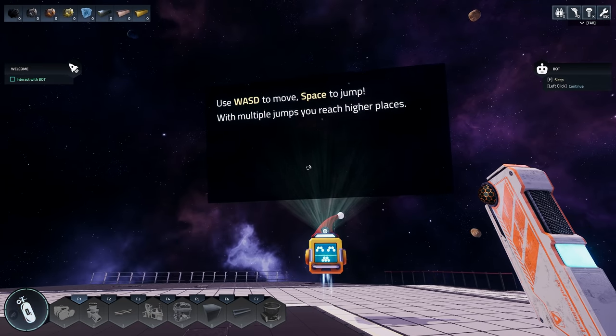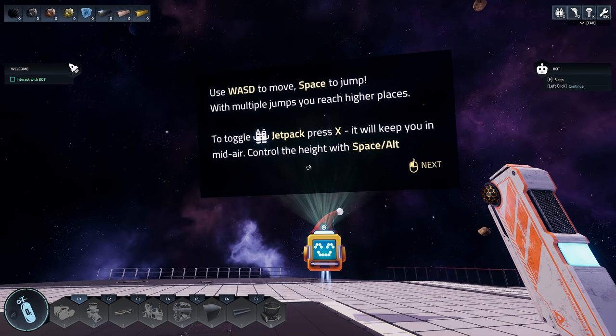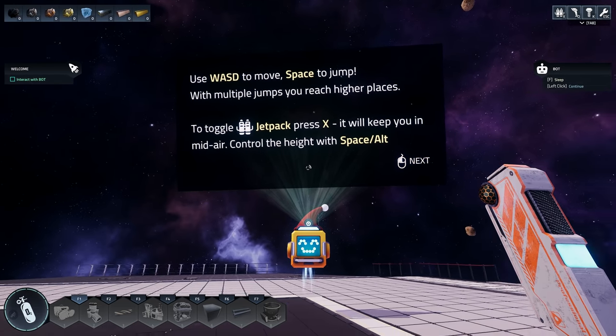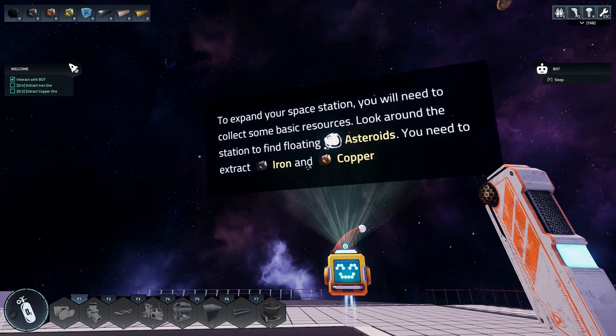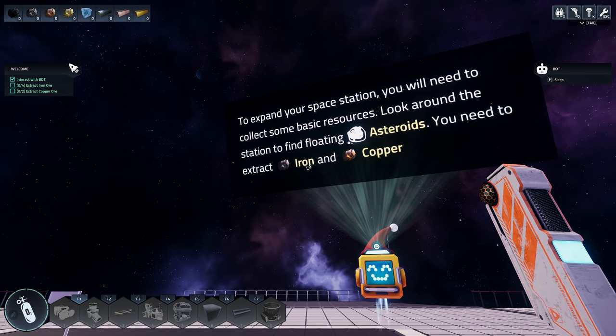The tutorial tells us to use W-A-S-D to move, Space to jump, and with multiple jumps you can reach higher places. Toggle the jetpack with X and it will keep you in midair — control the height with Space and Alt. We need to explore the space station to find floating asteroids and extract iron and copper.